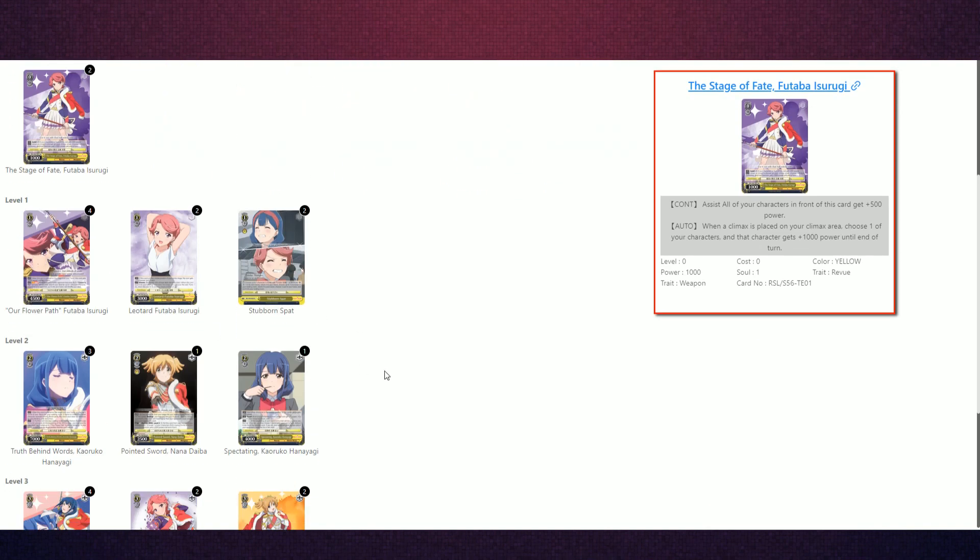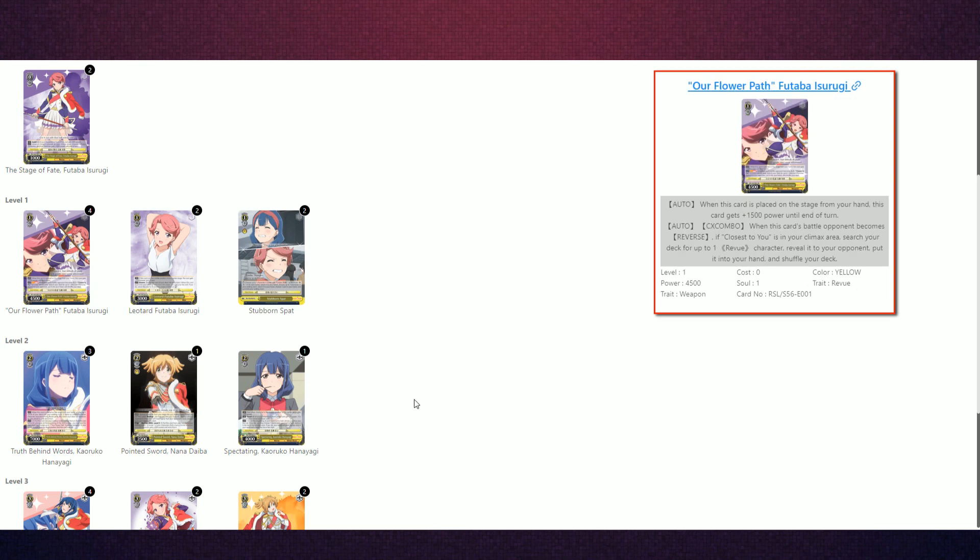Our level one game is basically four Shimakaze. It's an on-play 1,500 power, and then the climax combo with one of the wind triggers is: when you reverse your battle opponent, you can search your deck for a Revue character and add it to hand. This sets you up for your level two game, because level two is when the deck starts to spike a little more on the aggressive side and sets you up for the end game earlier.